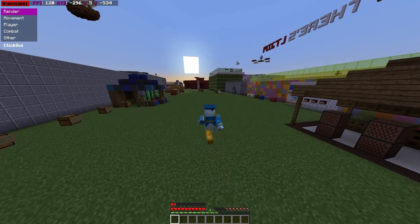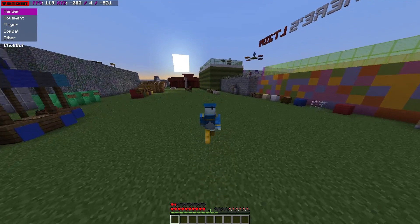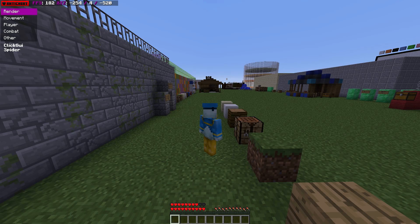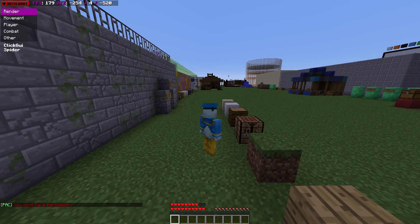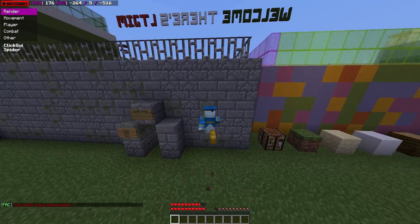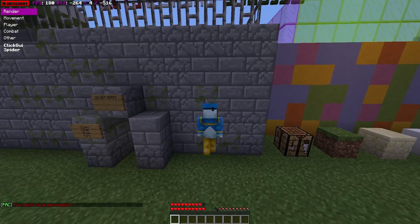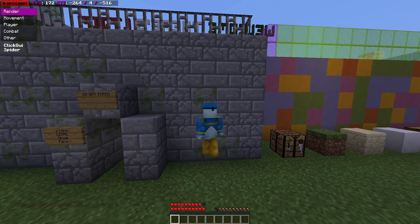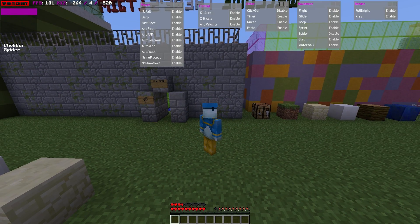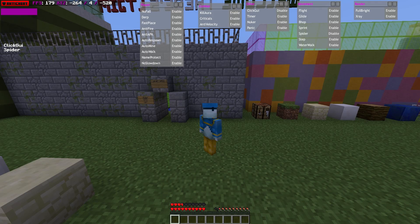I'm now going to restart the server with the anti-cheat plugin and showcase that it blocks these hacks. Here we are back on the server with Phoenix Anti-Cheat installed. If we try to use spider, we will not be able to climb up the wall as we did before, and we will receive a bit of damage when that happens.